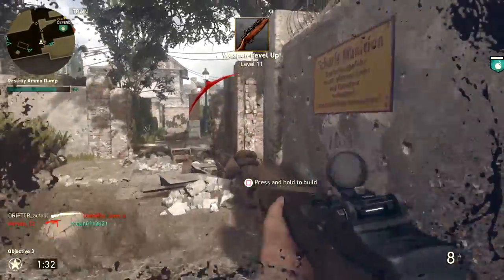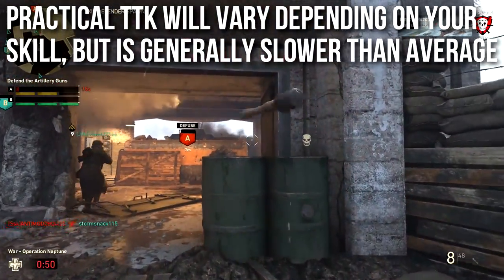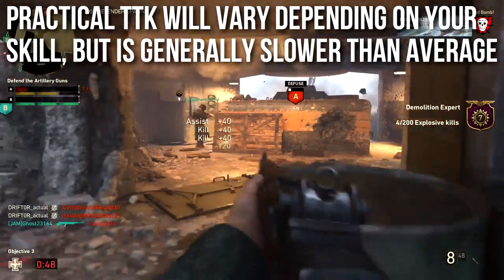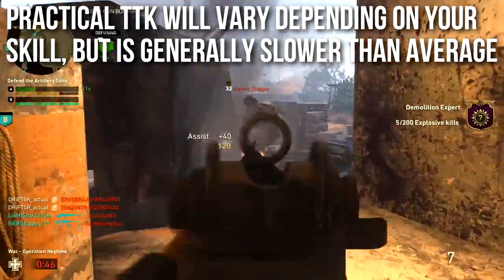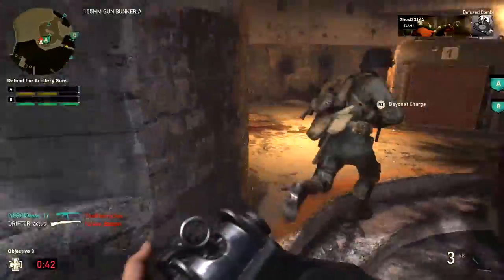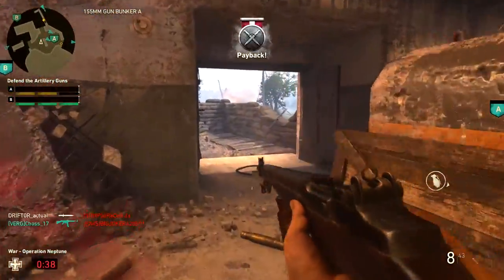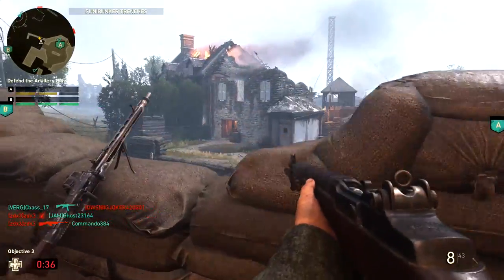However, practical time to kill will vary depending on your skill, but is generally slower than average in the game. If you miss shots, if you oversample, if you're not very accurate, if you have to reload, if your enemy's behind cover, if anything goes wrong to disrupt your ideal two-shot scenario, time to kill plummets into the very slow category, and you do not want to be there.